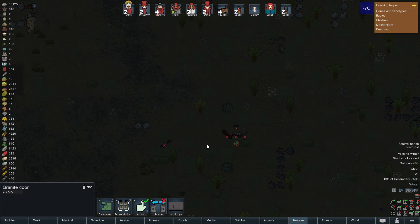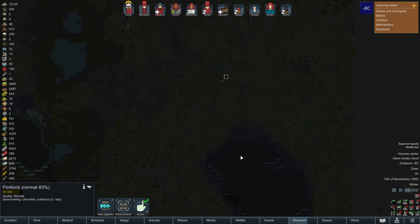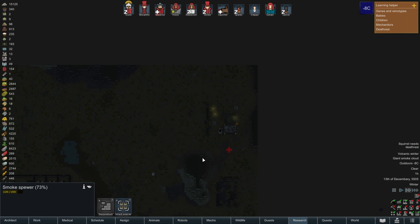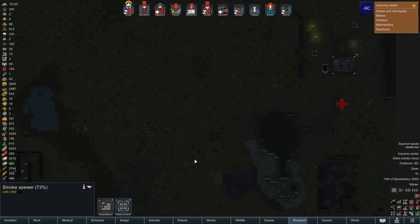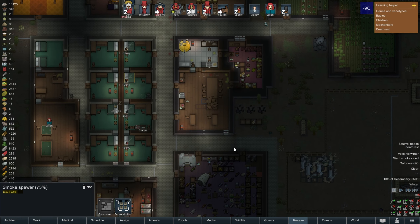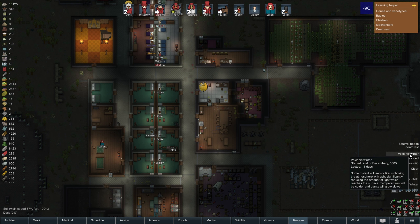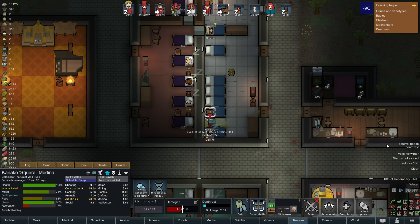Maybe tomorrow we'll destroy the smoke machine. Smoke is not gonna be that big a deal - just blocks out the sun. My solar panels aren't gonna work, but that's alright. We have a volcanic winter going anyway, so it's not really gonna affect me much at all.